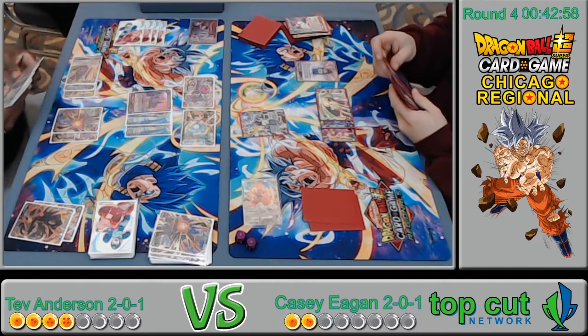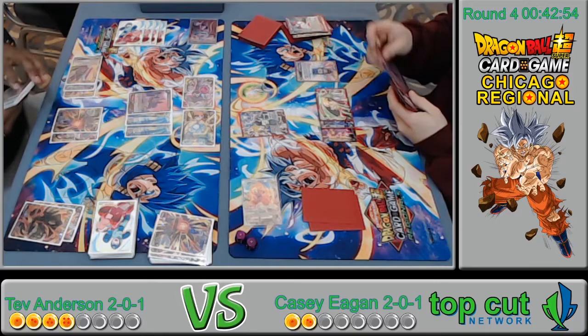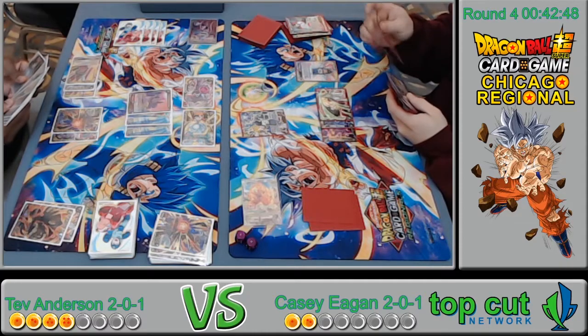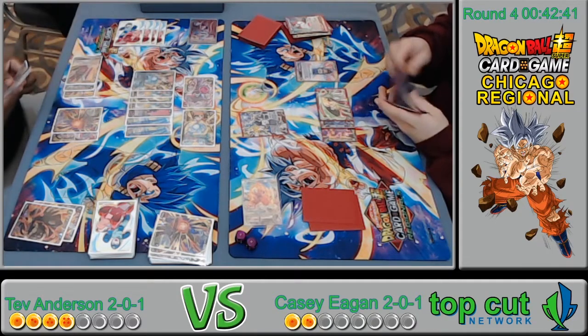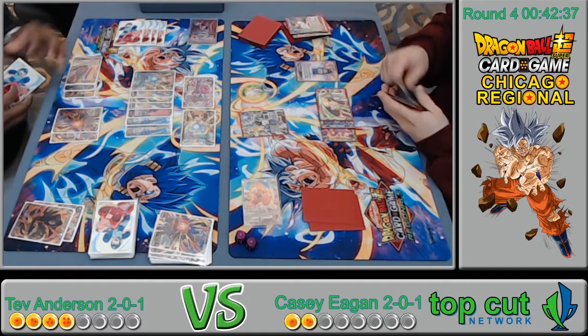This is very different from what I thought — their decks aren't as similar as expected. He might be saving his awaken for the five-drop. Actually he's going for game right here. He's dropping everything — but he's not thinking his opponent can potentially Beerus him back. He might be all-ending with a Pan.